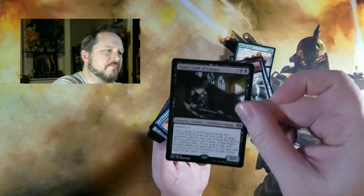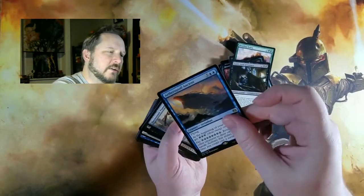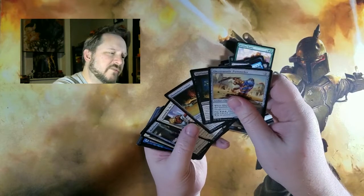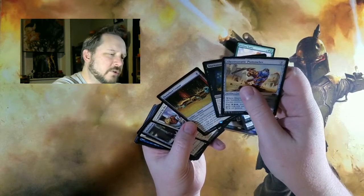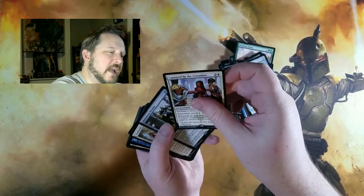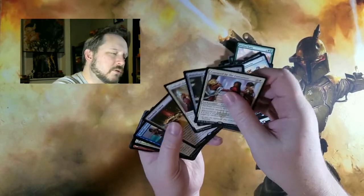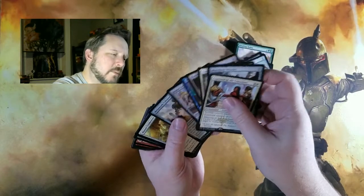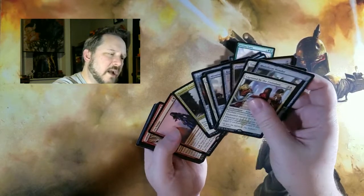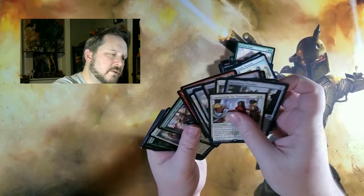You're going to love the last card. Gonti, Lord of Luxury again. Aether Swooper, Electrostatic Pummeler, Marionette Master, and Fleet Wheel Cruiser — not Fleetwood Cruiser; that'd be somebody driving around listening to Fleetwood Mac really loud with their windows down. Captured by the Consulate, Multiform Wonder, Toolcraft Exemplar, Bomat Courier again, Masterwork of Ingenuity, Colossus, Master Trinketeer, Scrapheap Scrounger, Commencement of Festivities, another Depala, another Lathnu Hellion.